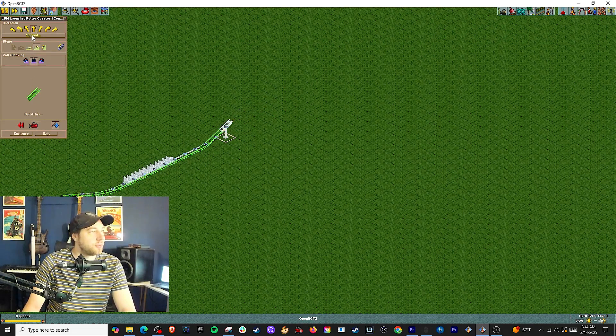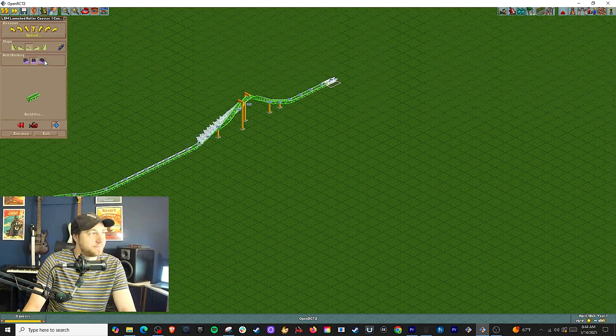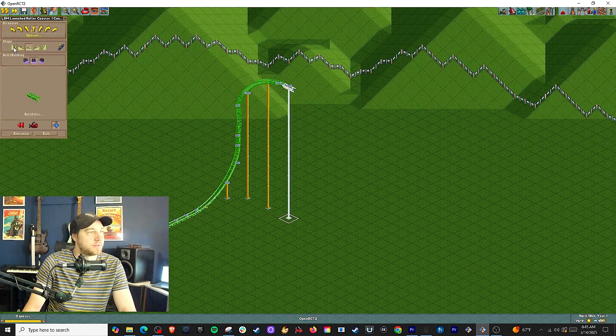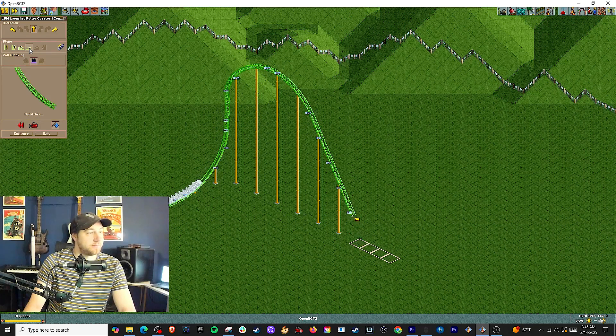Let's do a zero-G roll right here, just to make it kind of fun. Now let's do a top hat, and it's not going to make it over — that's what we want. Perfect.